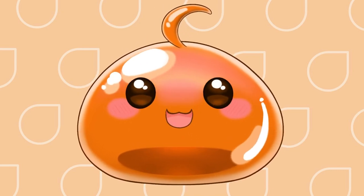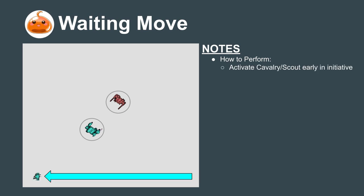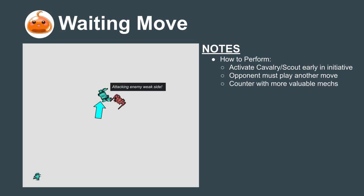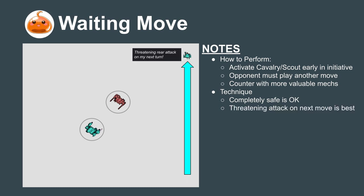There are two useful tactics that can be done with both Scout and Cavalry mechs. The first is the Waiting move, also known as the Initiative Sink. Here we activate a low battle value mech early in the initiative and move it to a safe position. This forces the opponent to play another move and helps give us more information about his intentions. We can then move our more valuable heavies and assaults into their ideal weapons range. When using the Waiting move, keep in mind that running to a completely safe position is fine, but moving to a position that can threaten an attack on the next turn is even better.